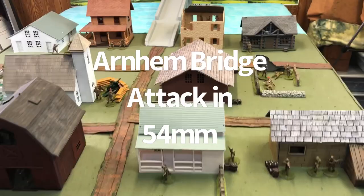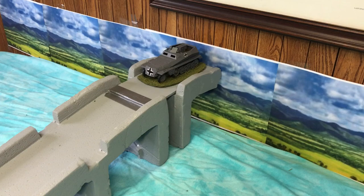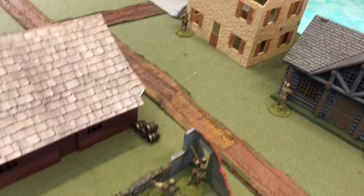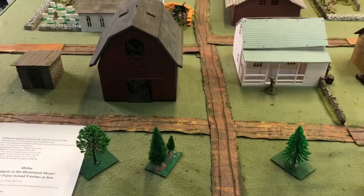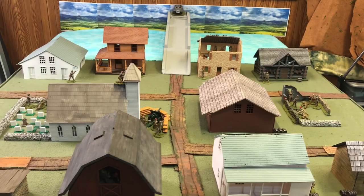Our Arnhem game in 54 millimeter scale — I've made half a dozen adjustments in the last couple days. Our bridge has been converted; the Germans are going to come across the bridge and also from the backside of this board. We only have a PIAT on the table and a six-pounder. I'm going to do a short video of just an attack coming across the bridge.